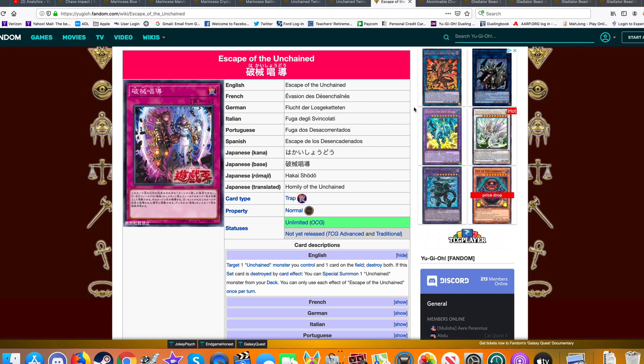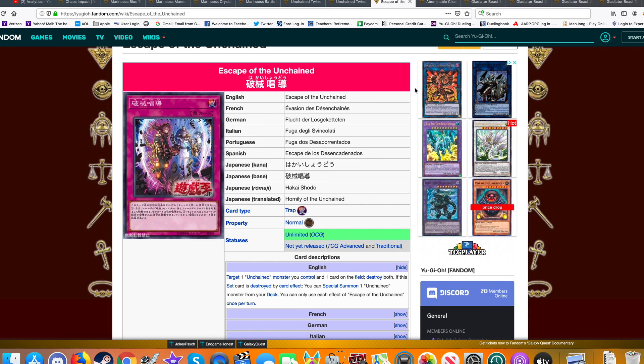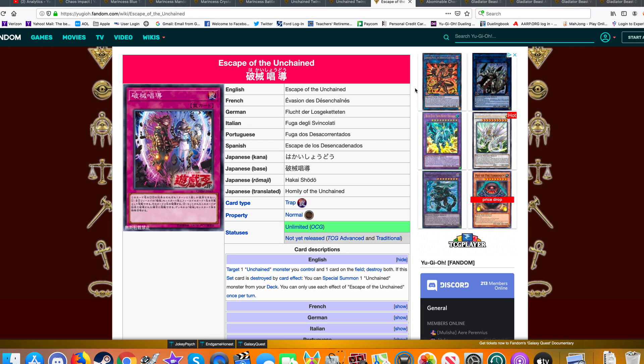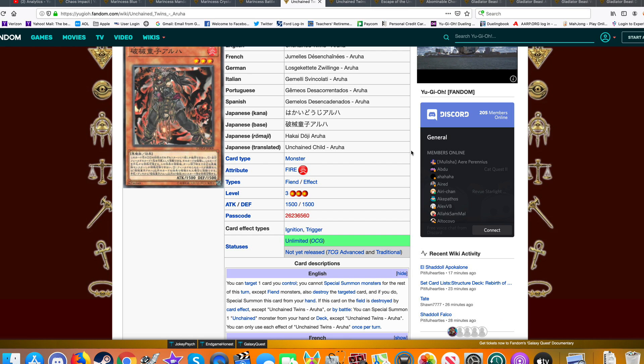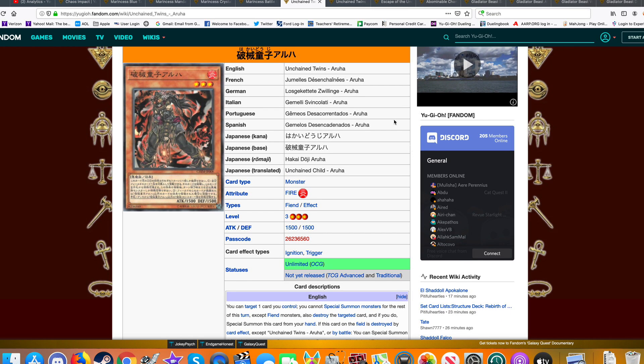I can see how Unchained could add a lot to True Dracos. As a standalone deck, it's definitely something I wouldn't play. I've seen the deck in action — it's beneath Tier 2, and I personally wouldn't want it, considering a lot of decks can easily keep this deck down.